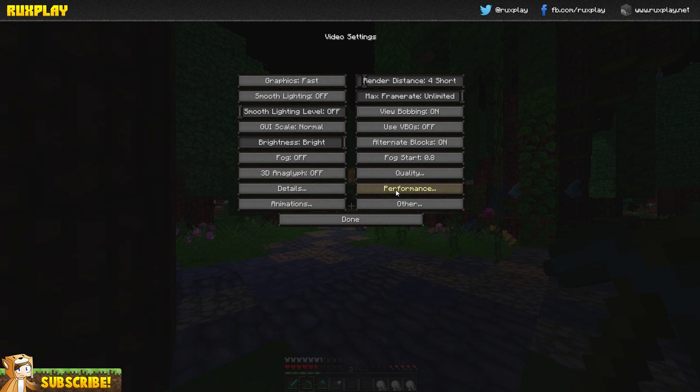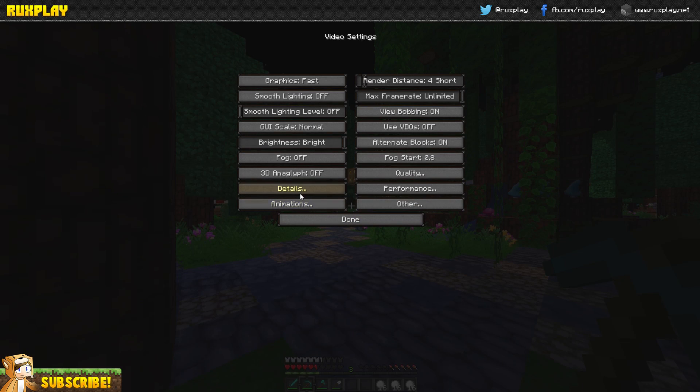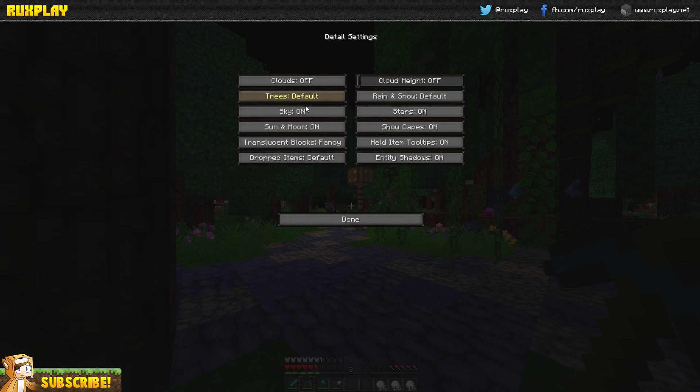Now go to Performance — this is already set perfectly, so just leave it as it is. Then go to Details and switch Sky off, set Trees to Fast, Rain and Snow to Fast, and Stars off.